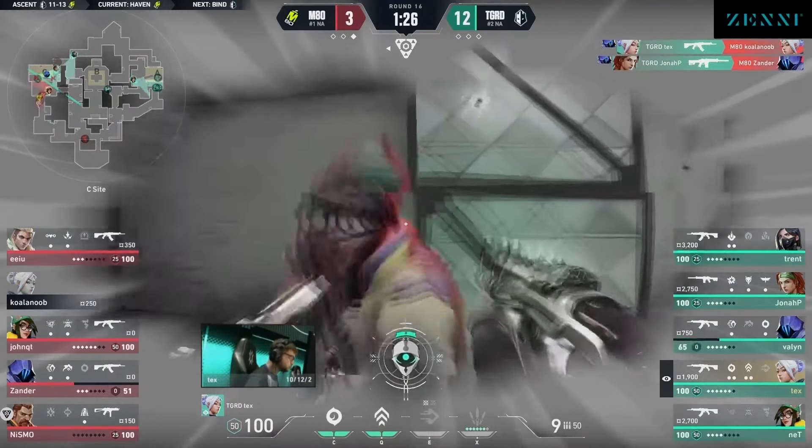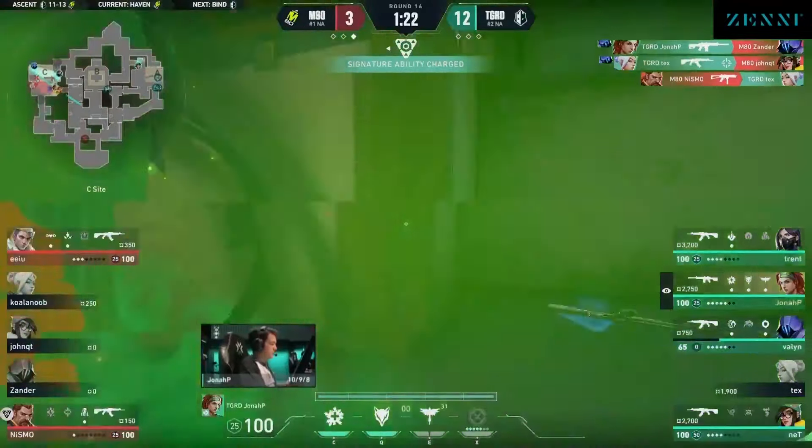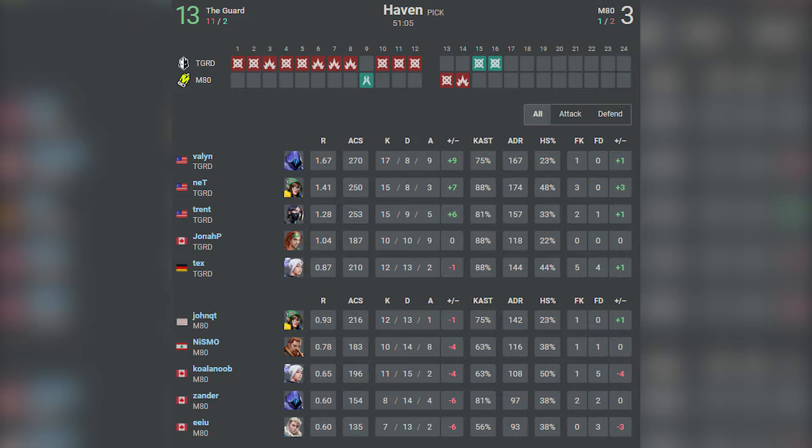Tex might be in a weird spot — gets the first, surely not more. John Cooney gets the pinch up, but Jonah P from behind this play. Just a toxic street in his way. Valon from inside the site — pretty much everything required to hold on, and that will put the guard at 12, as Xander can do nothing through C-Long.